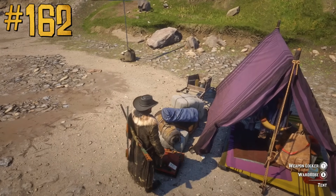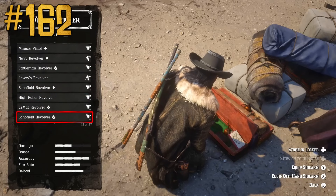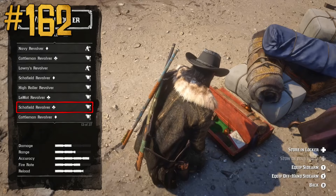Traders can purchase a weapon locker for their camp where they can store weapons they are not using. But unfortunately not all weapons — for example, it's impossible to store the regular lasso in a weapon locker after purchasing the reinforced lasso.